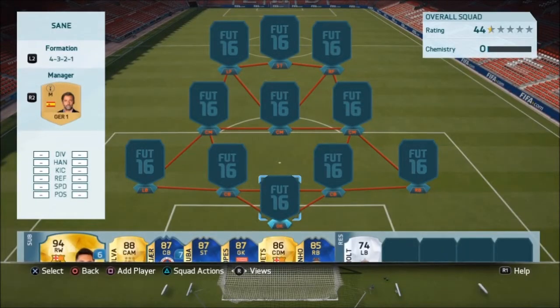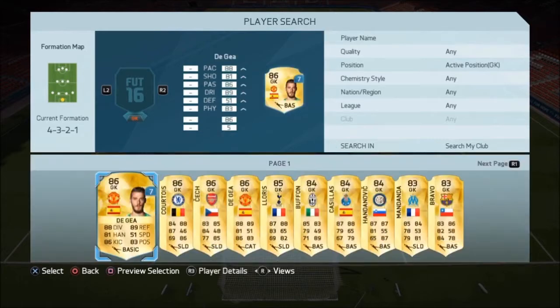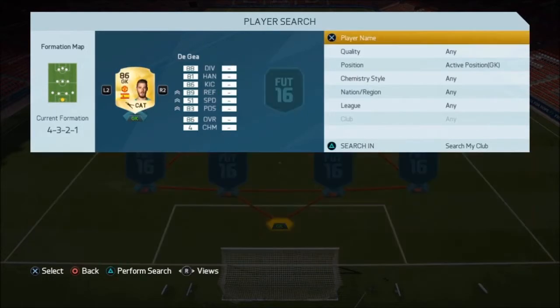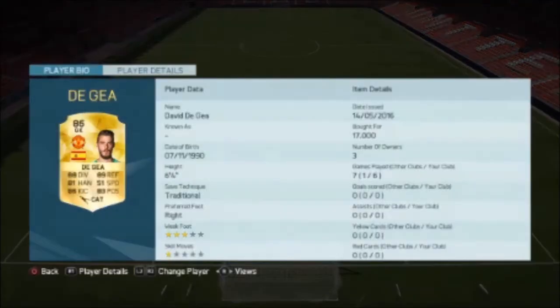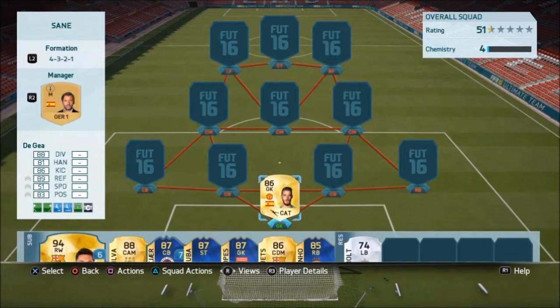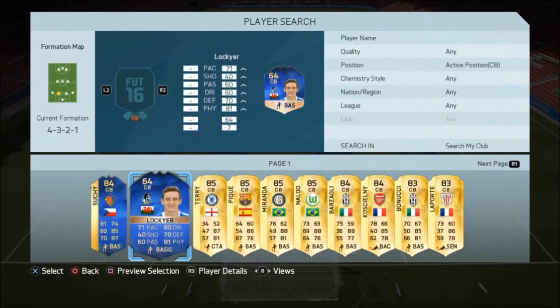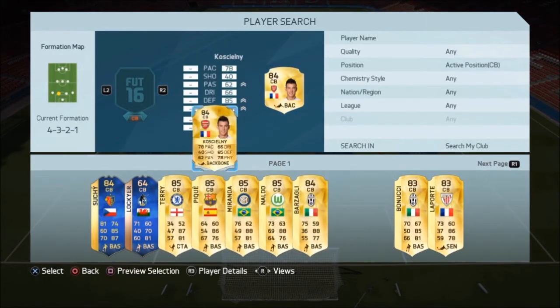Let's show you the team. We start off with the keeper — in net we go with David De Gea. He's quite a weird keeper for me; some matches he's brilliant, others he's absolutely terrible. He's very inconsistent, but when he is good he's in my opinion one of the best keepers on the game. That's why I've gone with him. Two center backs: Laurent Koscielny and Sergio Ramos — two incredible center backs.